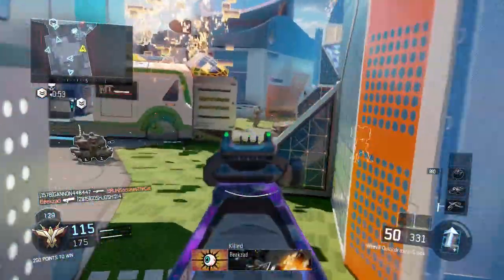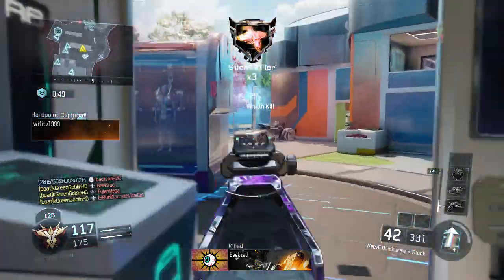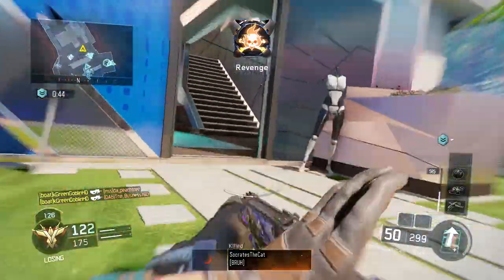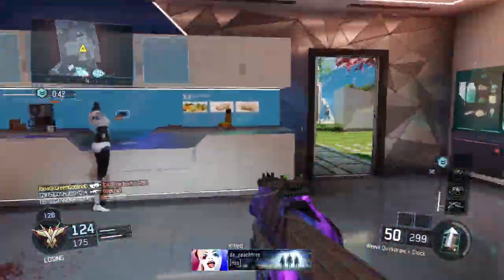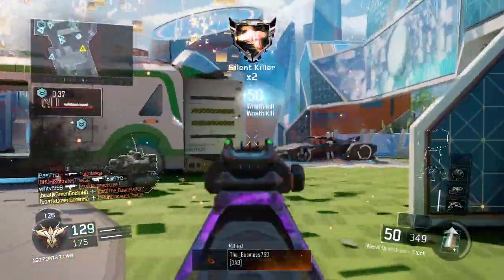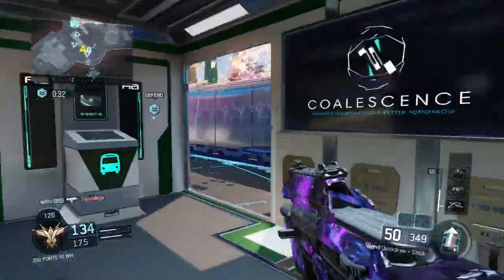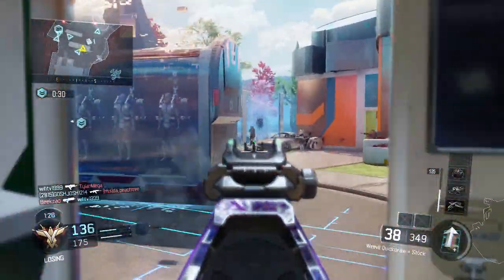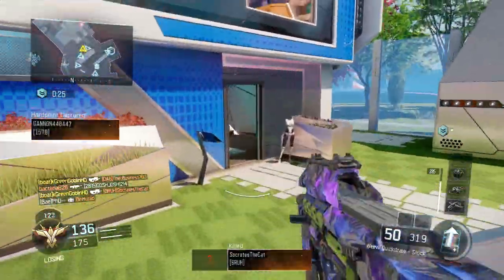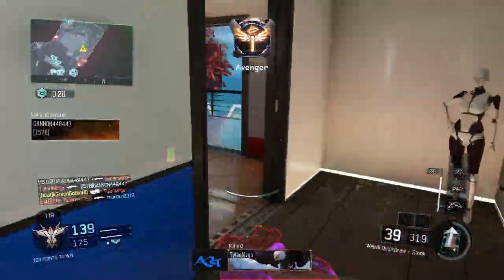Flak Jacket helps when I'm infiltrating those buildings — I'm not going to get blown up, get naded, or get destroyed by RC cars. Overclock helps me get to my specialist faster, which in this case was Combat Focus, because I need Combat Focus to go and get those high killstreaks — the big three. Wraith, Hater, Wraps — those are my big three with Combat Focus, with Overclock, with a strong class setup. Not too hard to get these streaks and let them rain down a tear.